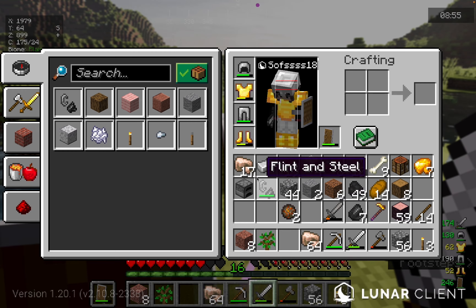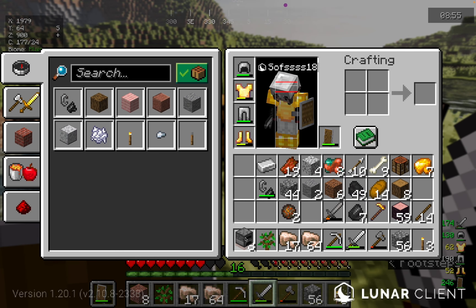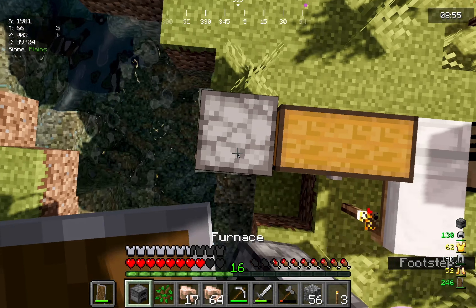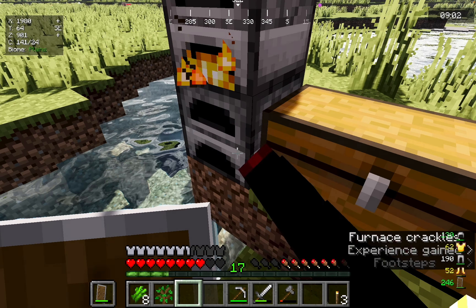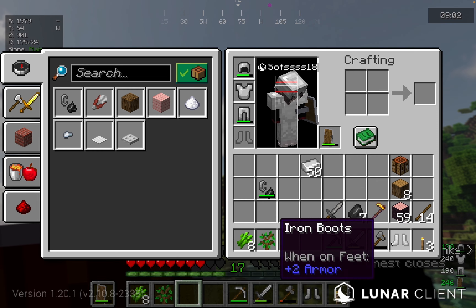We have made it. Now we get to smelt everything I've collected. Look how much iron we have! I'm gonna make a couple of furnaces so I can smelt it all faster. Most of our iron should be smelted now — I'm gonna make a full set of iron armor.